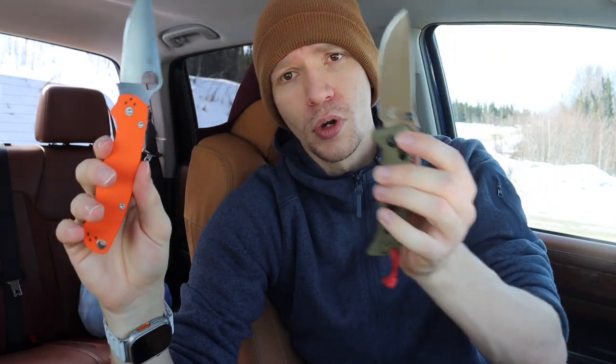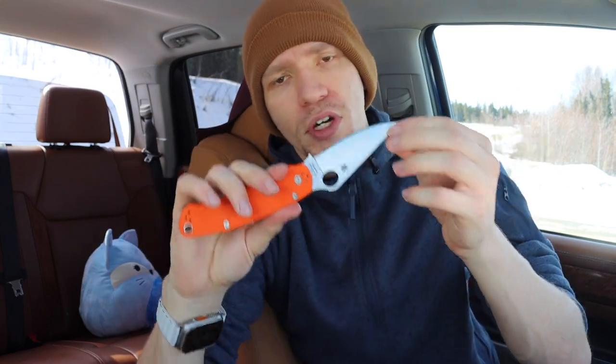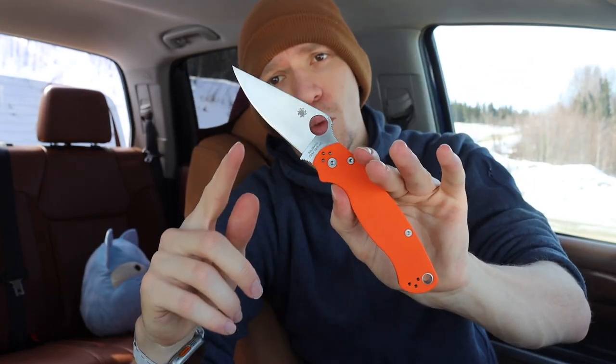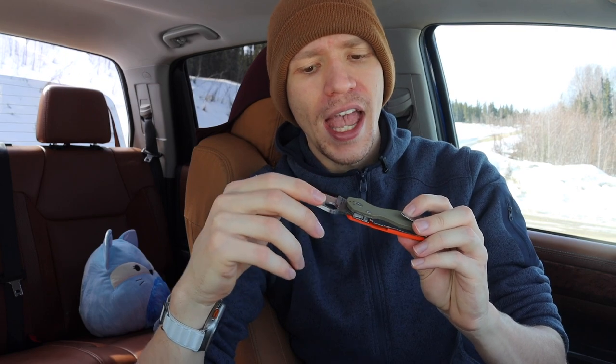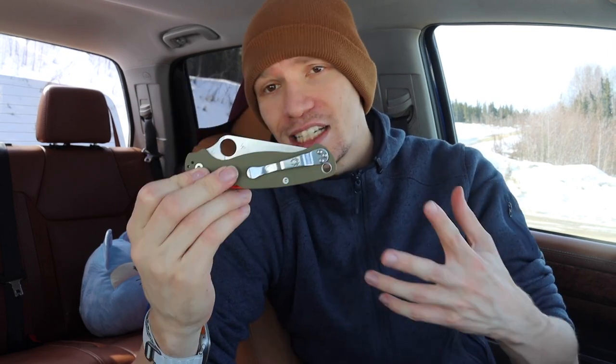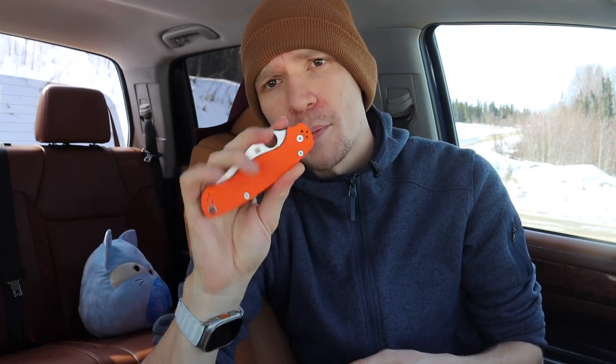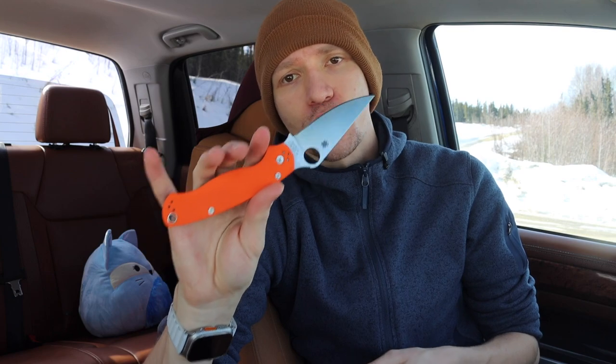The next two — CPM Rex 45 and CPM CruWear — perform very similarly according to Knife Steel Nerds. CPM Rex 45 is placed below CruWear because while CruWear isn't technically stainless, it is more corrosion resistant than Rex 45. Rex 45 is really good at holding an edge and takes a mirror polish very well. This is actually the knife I'm EDCing today — the Spyderco Paramilitary 2, a Cutlery Shoppe exclusive with OD green on one side and blaze orange on the other, in CPM Rex 45.